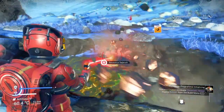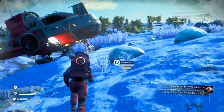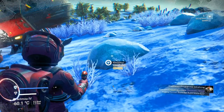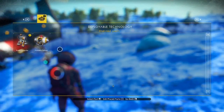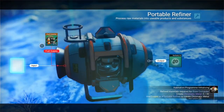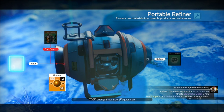I'm just following around the edges to try and get as much of it as I can. It's asking me to create chromatic metal with the copper. So Z, put down the portable refiner. If you need 30 chromatic metal, you need 60 copper — so 30, 40, 50, 60.